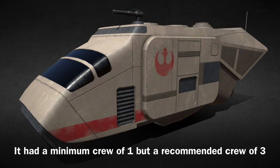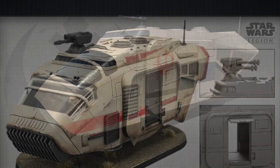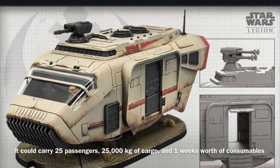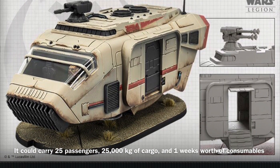The AA-5 could be operated by a minimum crew of one, though it required a crew of three in order to operate effectively. In addition, the vessel could carry 25 passengers, 25,000 kilograms of cargo, and one week's worth of consumables.